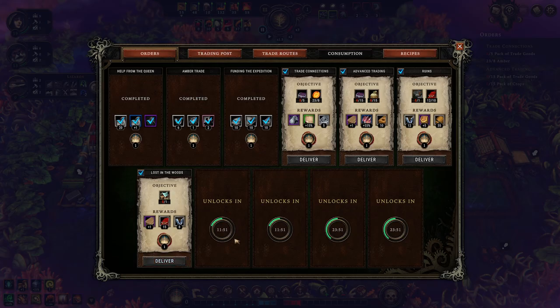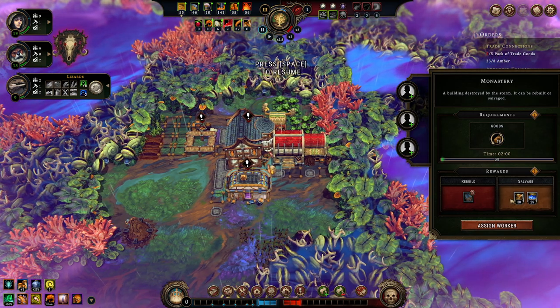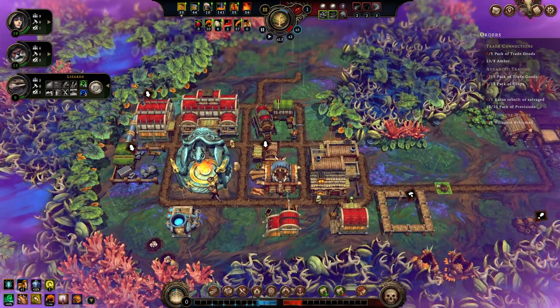Fifteen aesthetic decorations gives us large berry baskets. I'm going to take the Lost in the Woods one. Do I want to rebuild or salvage one of these right now in order to finish this mission? I could just get the Artisan. Rebuilding that gives us access to pigment, it doesn't cost that much, and it'll complete the ruins mission immediately.